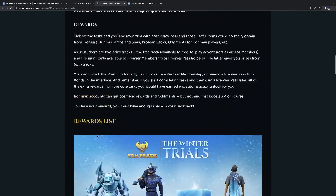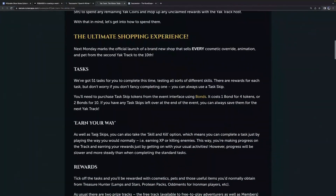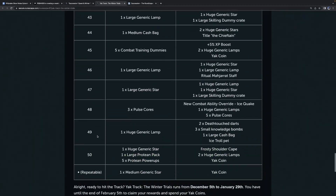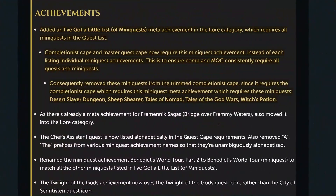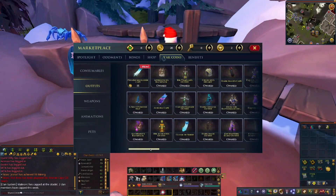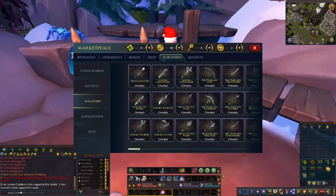It does say that if you go past 50, there are still rewards to unlock that are unique. But I'm a little disappointed in the coins going away. The Yak track runs until January 29, and we have until February 5th to spend the Yak coins. It's not enough time to earn more coins from the next track — you can't save up coins and say, hey, I'm not really attracted to anything this track, let me wait and see what we get. And in many ways, this is just a way to go back and pick up things that you've missed. I'm scrolling through my Outfits tab here, and everything except for these things is owned, because apparently I have completed all the Yak tracks.